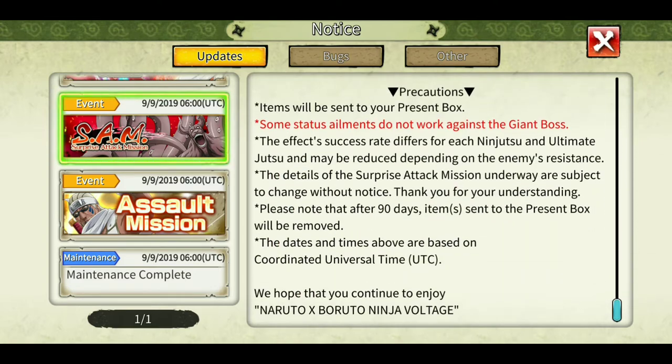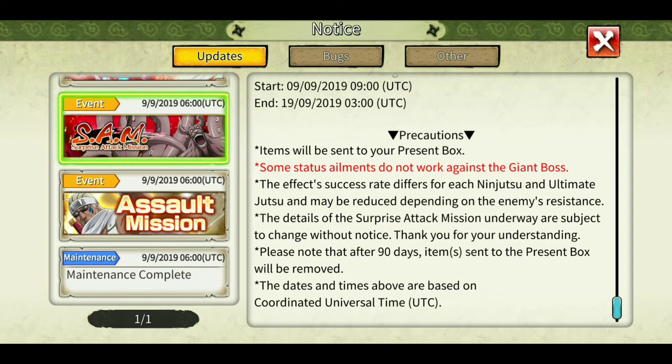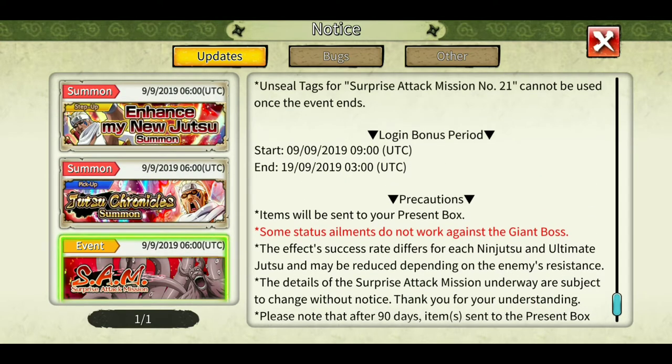Some status elements do not work against the giant boss. Only seal works — paralysis, confusion, and slow movement don't work. Damage over time does work, which we all know. We have two types of summoning available.